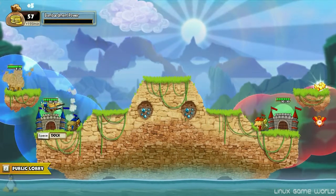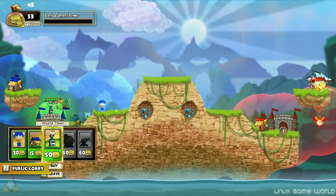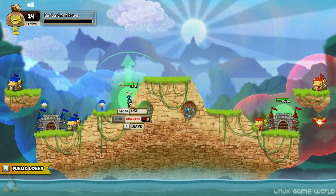You lay down mines on gold piles to harvest them, and you deploy balloons to extend your area of influence, so you can build other sorts of towers, like shields and missiles and sheep — only without the sheep.